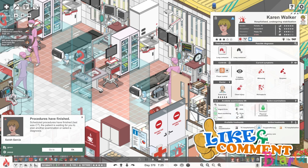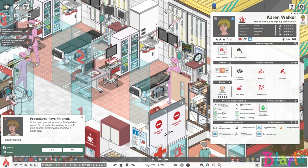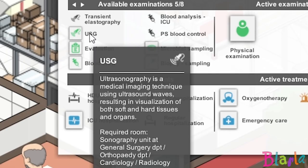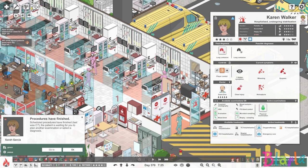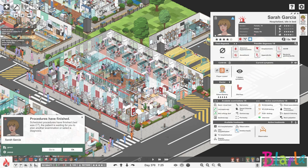Let's have a look quickly at the USG as well, which is an ultrasonography — a medical imaging technique using ultrasound waves, resulting in visualization of both soft and hard tissue and organs. So once again, it's not quite specific to the heart; it seems it can find a lot more. The USG is a bit more all-encapsulating, whereas an echo and urgent echo are very much focusing around the heart. So they are three quite different examinations, and that's something we really need to keep in the forefront of our minds moving forwards. I was surprised when told this in the comments because in my experience it had never been the case, but for that single episode it seemed to be working fine — but no, they are still quite different.